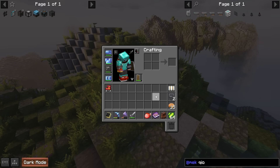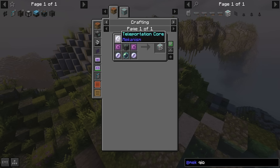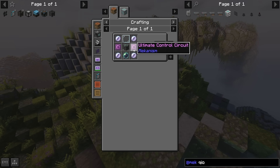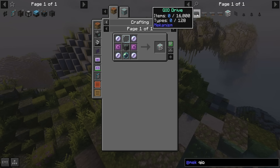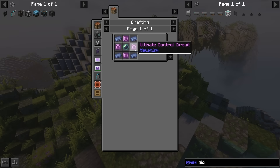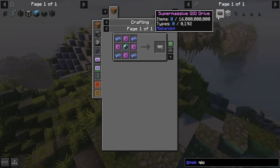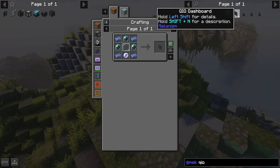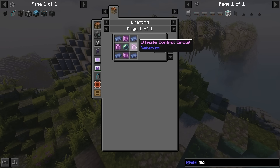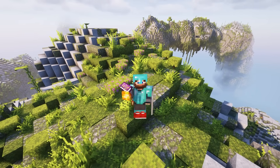Next up, QIO from Mekanism has been made pretty accessible early game in this pack - I'd call it somewhere between pre-AE and post-AE. These QIO drives normally require a fission reactor setup, but here they only require lead. You can make the first discs storing 16,000 items with 128 types, fill a QIO drive array, and access them with your QIO dashboard - though it does require quite a bit of resources including ultimate control circuits.